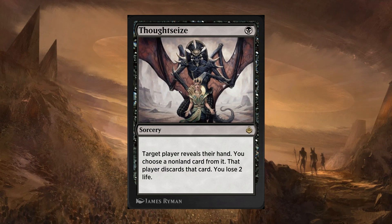Next, we have Thoughtseize. A 1-cost black sorcery. Target player reveals their hand. You choose a non-land card from it. That player discards that card, and you lose 2 life. Discarding is already kind of a big thing in Historic using Waste Not, but even in typical control decks they will often have hand disruption, and this is just the best hand disruption — one of the best in the entire game, one of the best cards ever printed in Magic. You can expect it's probably gonna make its way into some decks. I'm concerned about it because I think there are going to be a lot of turn one Thoughtseize, which kinda sucks.